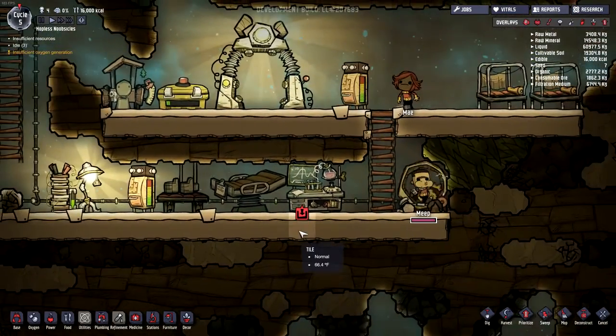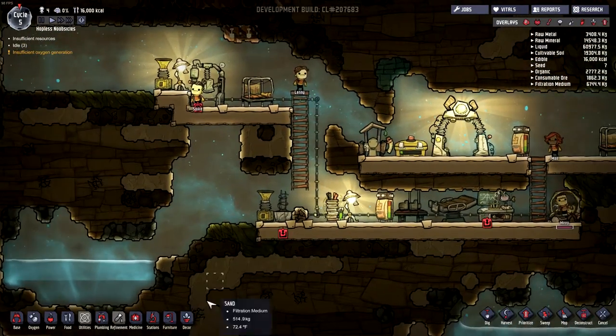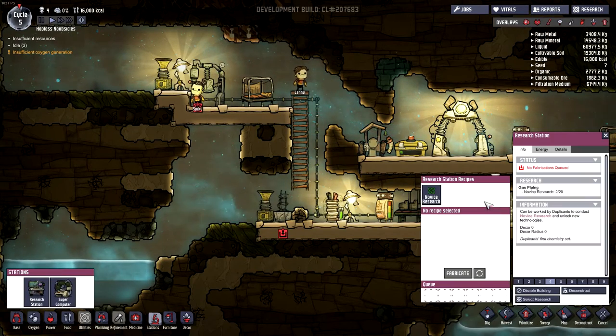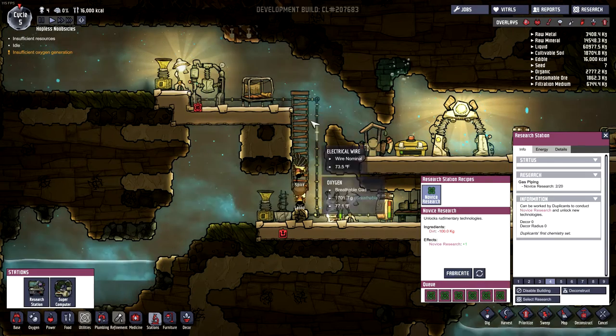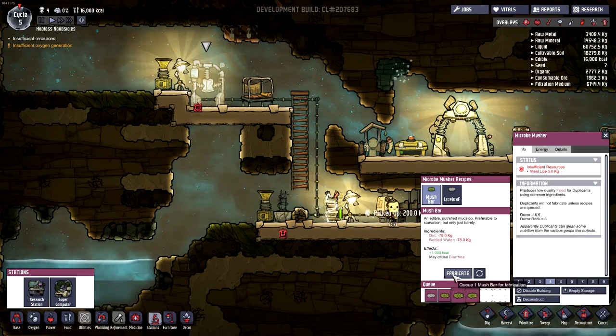Let's see what we can do here — true life problems. These guys need some more stuff to do. We've got different stations, the supercomputer. Let's do some more novice research — that's what we want. We also need some food; we don't have anything there. We can do some mush bar, I guess.